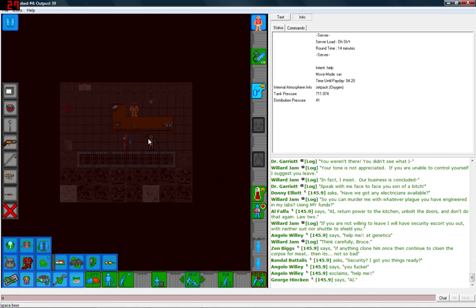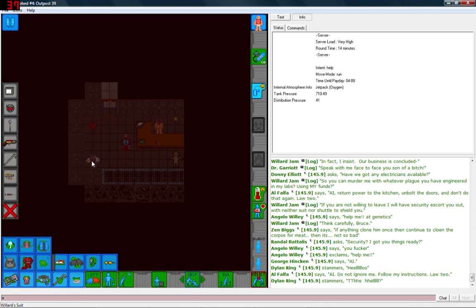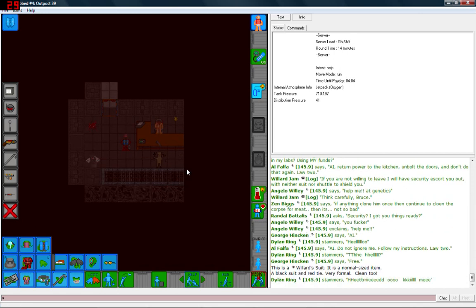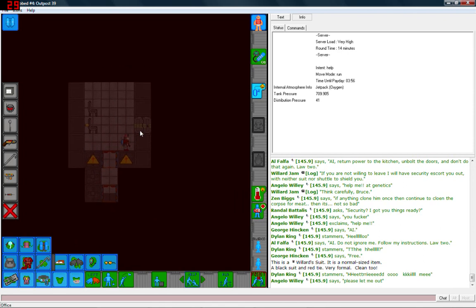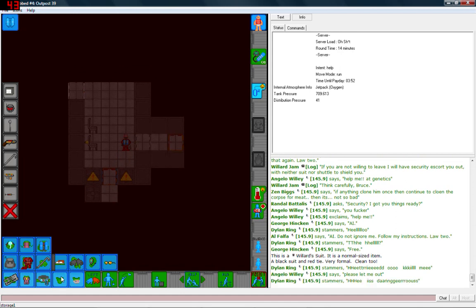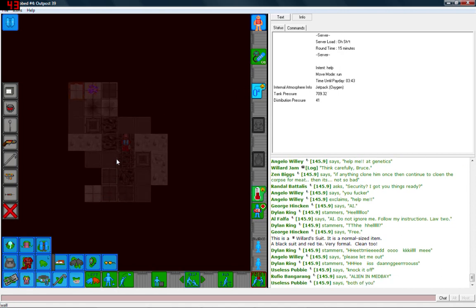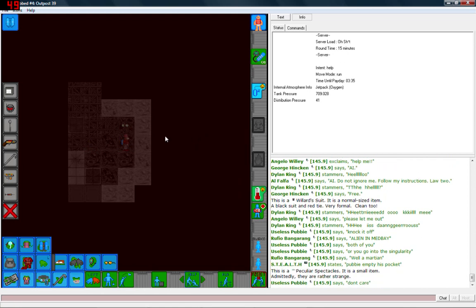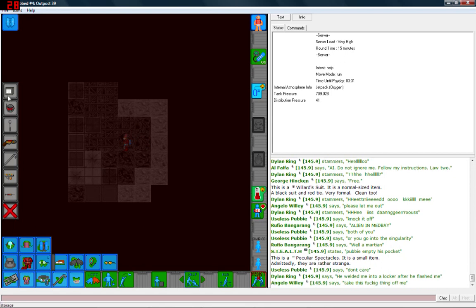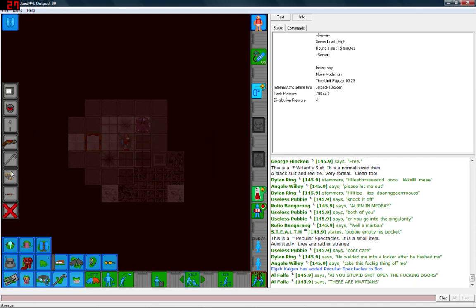Hello space bear — do you have anything to do with this? It's probably best if you don't answer that. In here we've got Willard's suit and latex gloves. Let's examine the suit — it's a black suit and red tie, very formal and extremely clean. Willard Jam was an extremely clean person, paranoid of germs. I think he was always worried about turning himself into a zombie. There's a guard buddy frame, a terminal frame, and more plasma spores litter the darkened hallways. Here is another neat item — peculiar spectacles that allow you to see ghosts. Pretty useful.